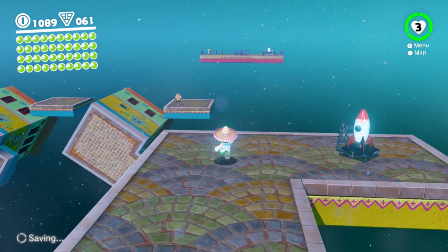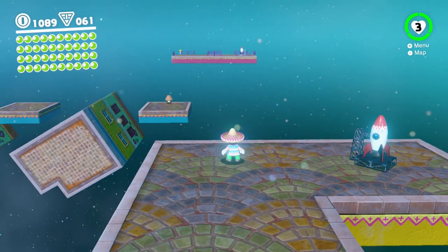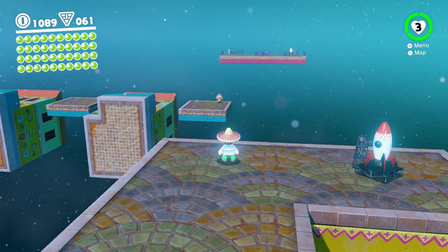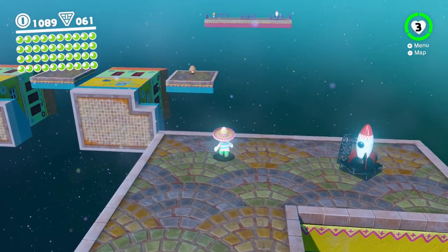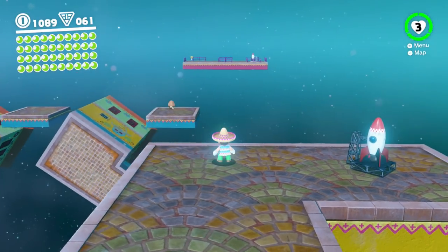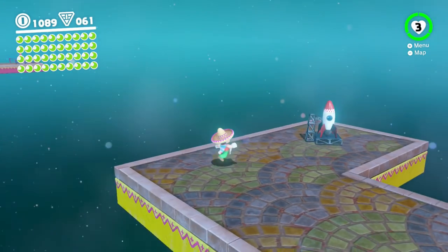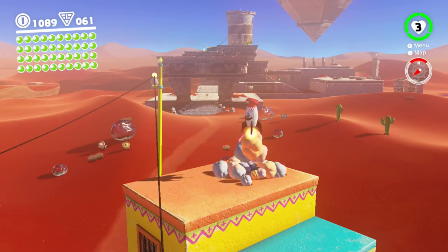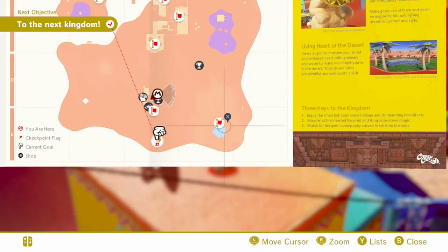When you come over to the rocket after finishing the course, Cappy will come towards you. He waited until I got here — maybe because he wanted to make sure I had a way back. But he could fly anytime he wants, so no excuses. Surprisingly, if you jump down there it's a bottomless pit, but if you take a rocket down, you're just fine.